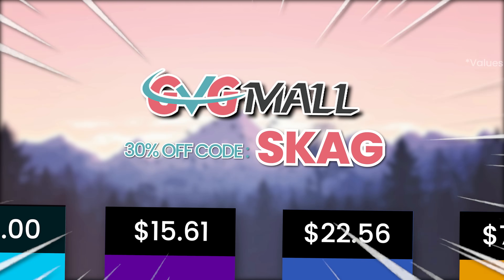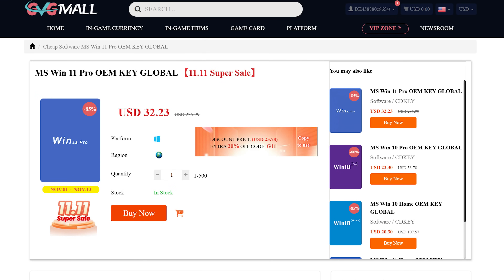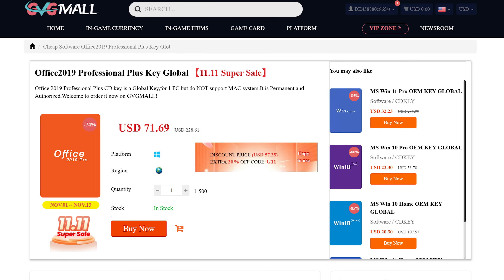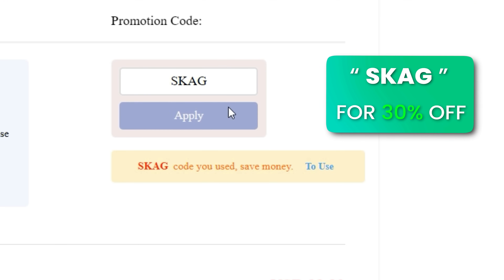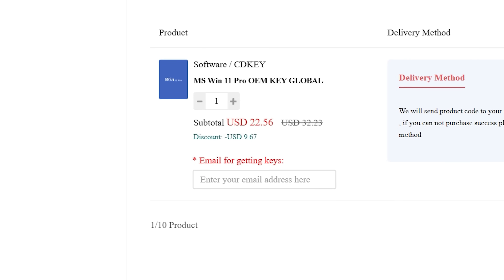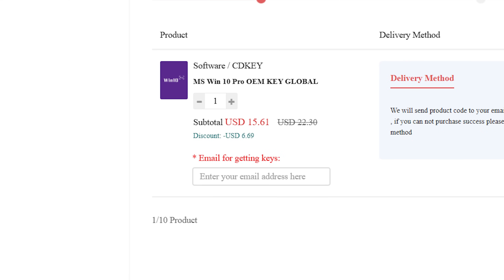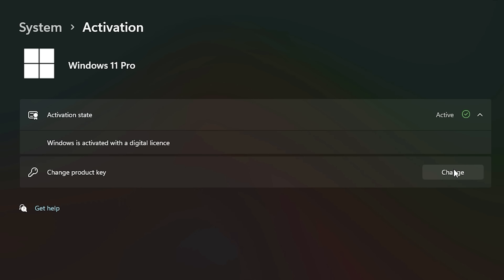Today's video sponsor is GVGMO, bringing you lots of software deals like Windows 10, Windows 11, and Office 2019 or 2021 with a new Windows 11 design. You can use my SKG discount code for 30% off, getting a Windows 11 serial key for $22 and a Windows 10 one for only $15. Just use the key in your Windows settings and you'll have an activated system.